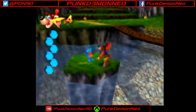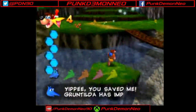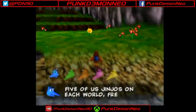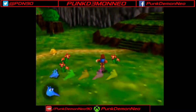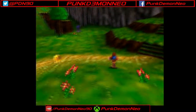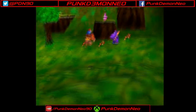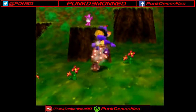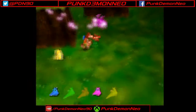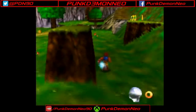Important collectible number two: Jinjos. Gruntilda has imprisoned five of us Jinjos on each world — free us all to get a Jiggy! So you have five Jinjos: blue, green, orange, pink, and yellow — one of each color. You'll need to collect all five of them in each world to get a Jiggy. And there's Jinjo number two, the pink one.